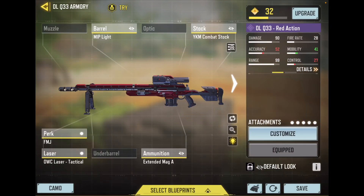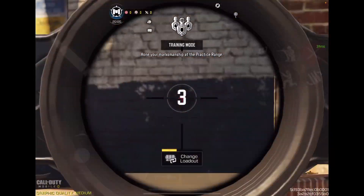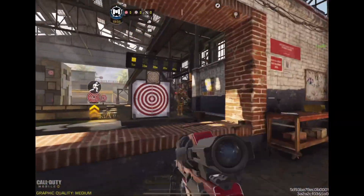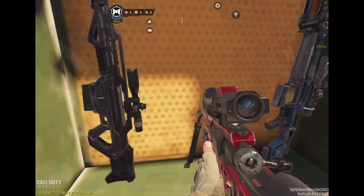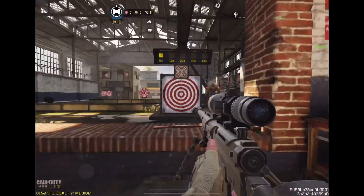Wait, so this has like a different scope animation than other DLQs. I'm gonna go ahead and hop into training mode — I'll see what this is like. Oh my god, this looks awesome. That feels weird — you gotta get used to that. It zooms in sideways. I think the normal DLQ does it diagonally. Let's see — this is how it normally looks like. Yeah, that's a lot different.